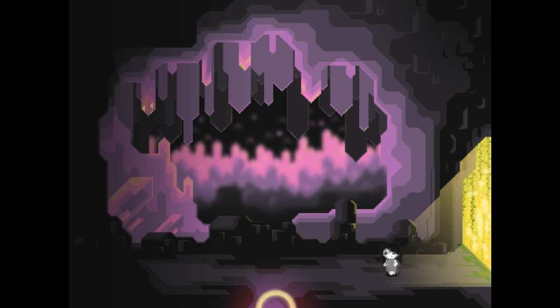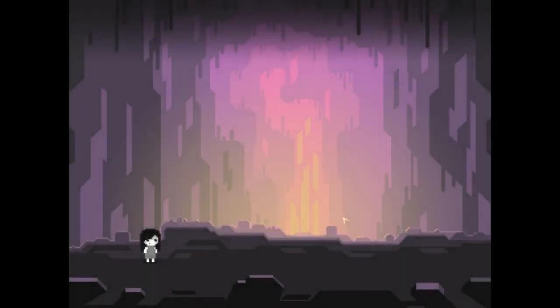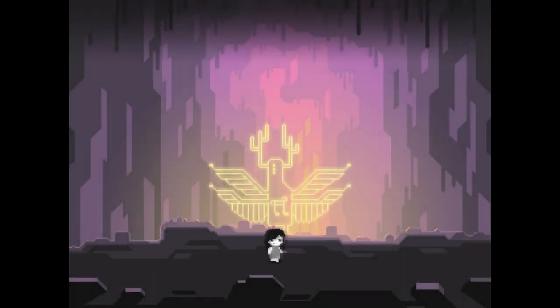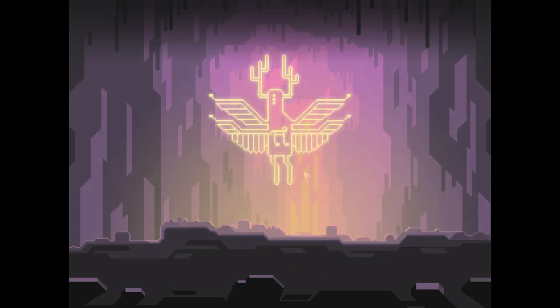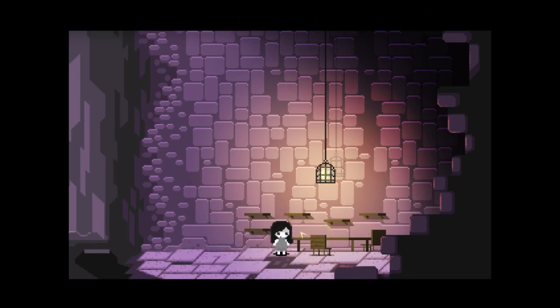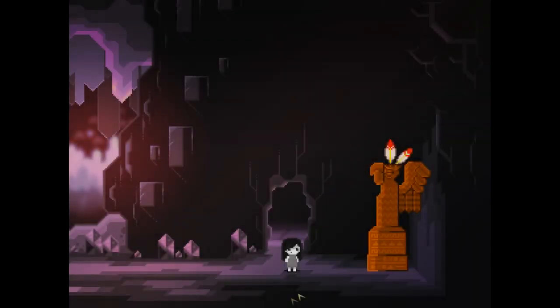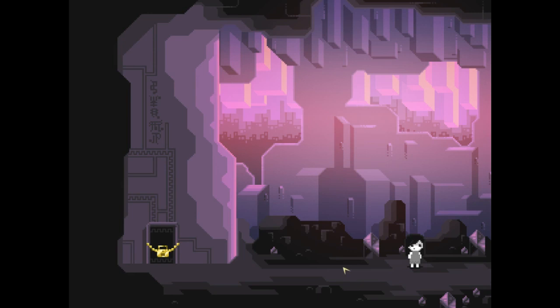Now, in here, go down here — whatever the hell this place is. I got a little bottle here, I'll get that in my inventory. I can go down and check that out real quick. Little bird statue, that's cool. And it's got two feathers, which I'm guessing will come in handy later at some point.